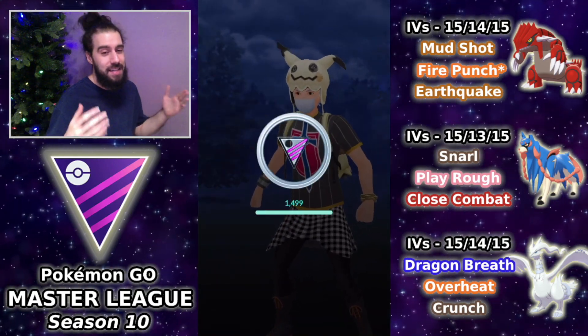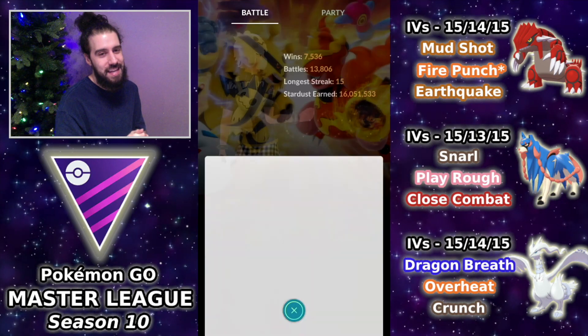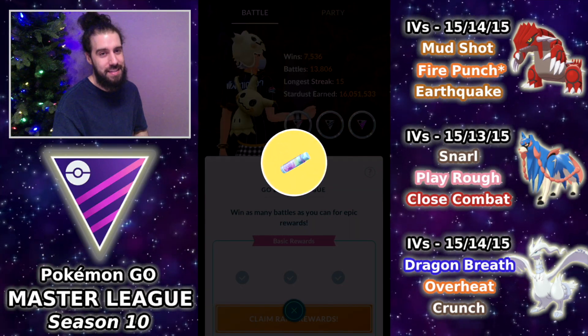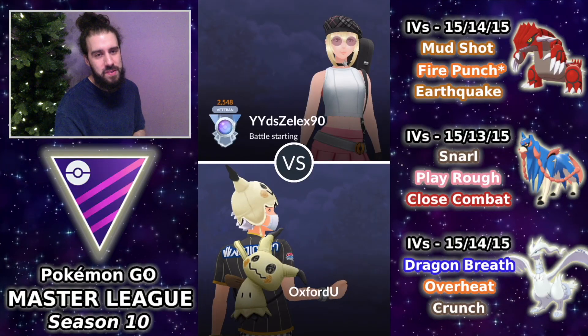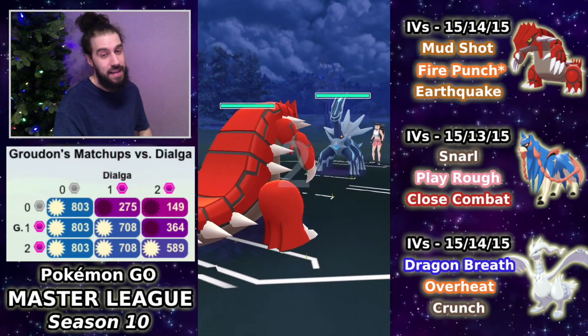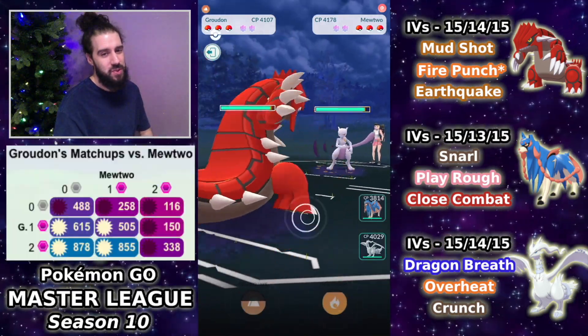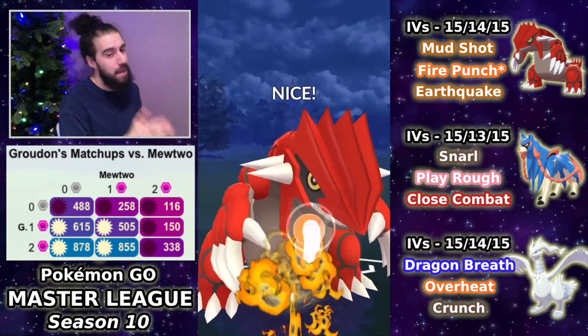I thought maybe this team is actually pretty good, but in the next set there are quite a few misplays and hard matchups. Jumping into set two, leading Groudon into Dialga again. We saw the Mewtwo safe switch last time — we went for Fire Punch and they shielded. This time we build up to the Earthquake, baiting with Fire Punch. But this person has nerves of steel so they no-shield. I go for Fire Punch and they shield the second one.